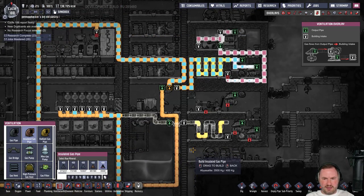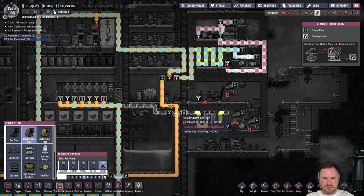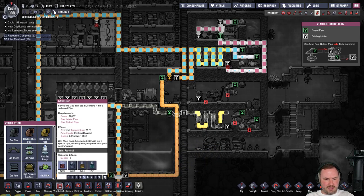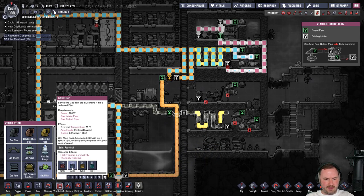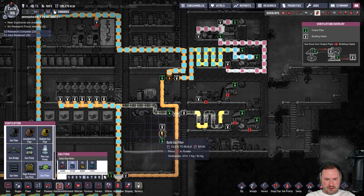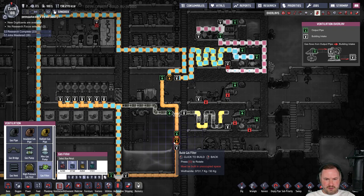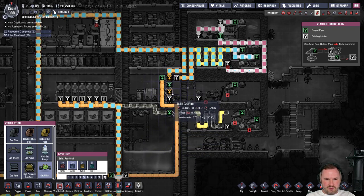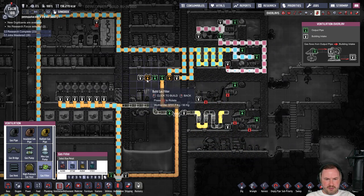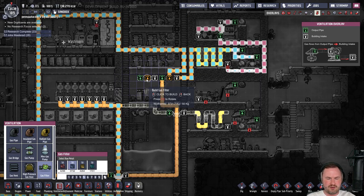This will come out like this and that'll be oxygen. We're probably going to need a gas filter to filter this properly. Before we connect that up, we'll go for a gas filter — we'll make it out of wolframite. We'll shove this thing in here somewhere. We might just have to put it up here next to this other one and bridge over it — yeah, that should work.